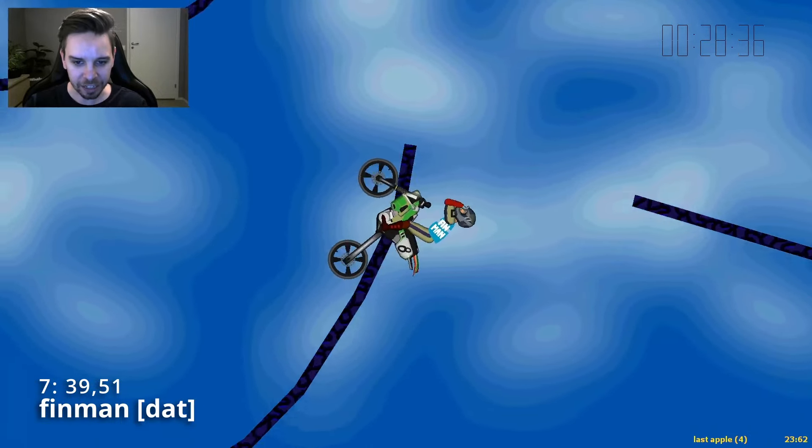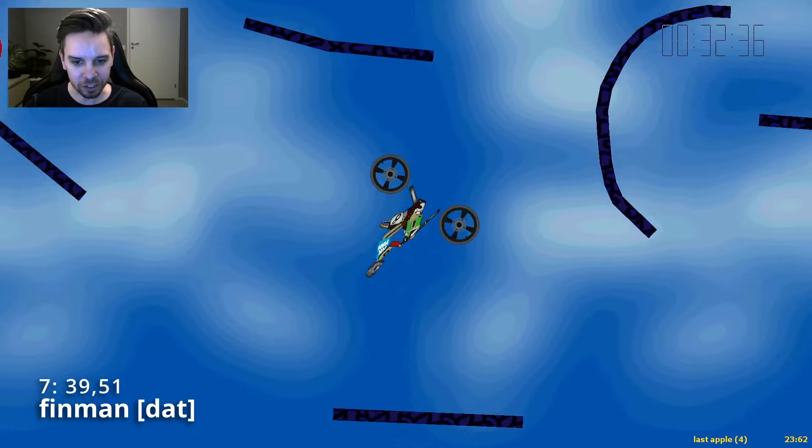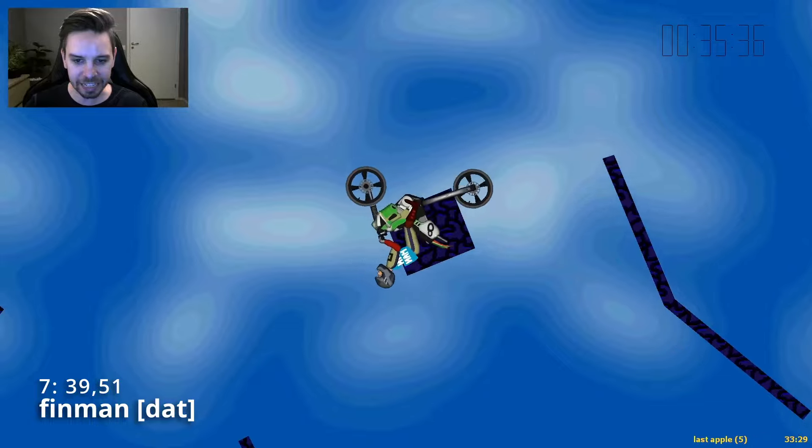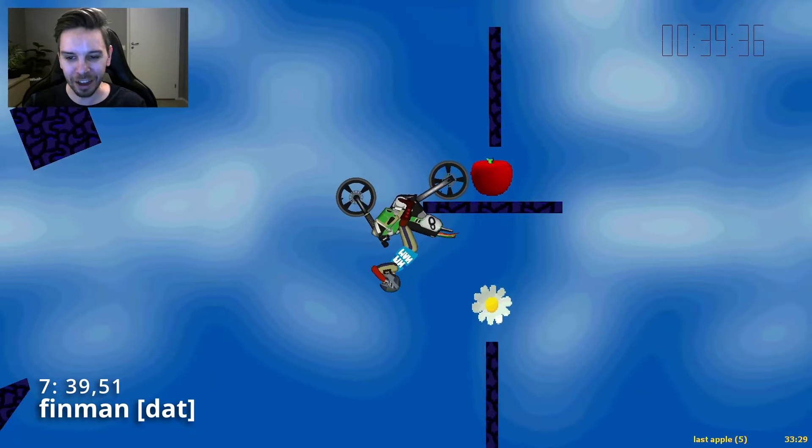Gets a nice push here, comes in for a two-wheel hang, and just has that left apple left. Flies all the way throughout everything here, gets a nice stick, and hangs the square block. And comes in for the flower.